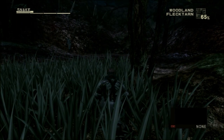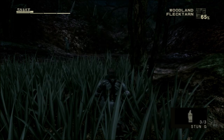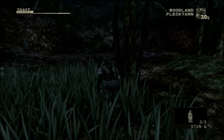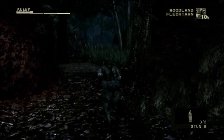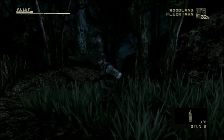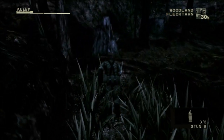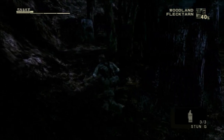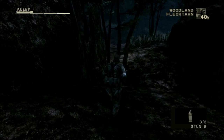Even though we started off with a gun, we immediately lost it because the Boss dismantled it. We get our tranquilizer gun back and a new handgun when meeting Eva, so for a short while we have to rely solely on stealth. Remember the grenade trick — in this darkness and with camouflage you're not that easily spotted, but the guards might hear you, so you can prevent that by running around with an armed grenade. Of course, make sure you don't accidentally throw it — unequip it instead.